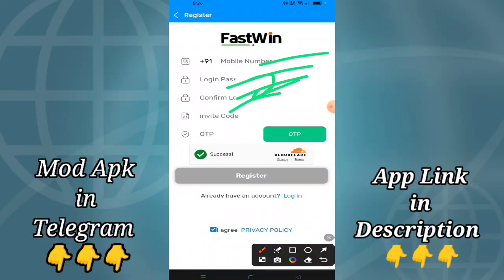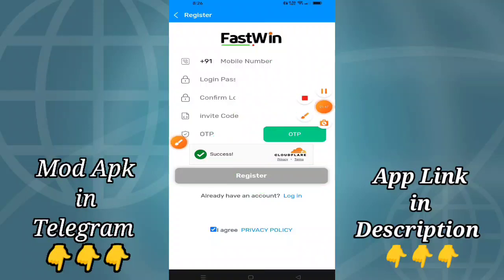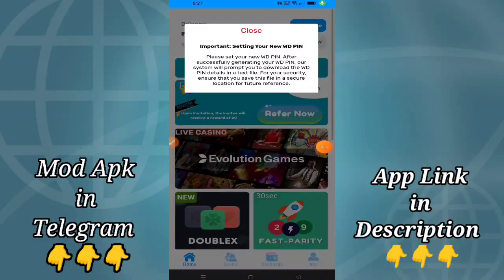Just update the option — the OTP option will click on the phone number, and you can enter the OTP. You can register using the OTP option. If you are already registered, you can click on the login button to log in.